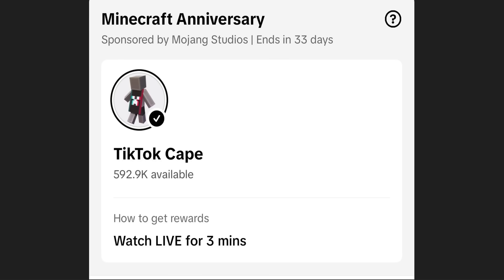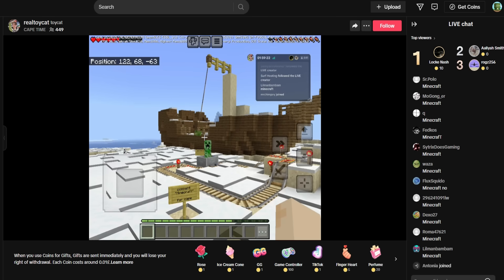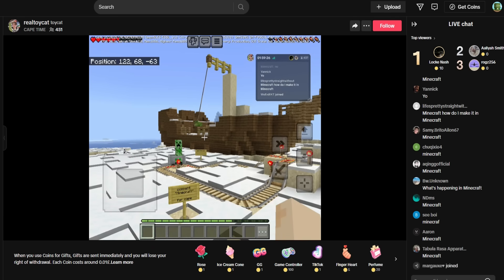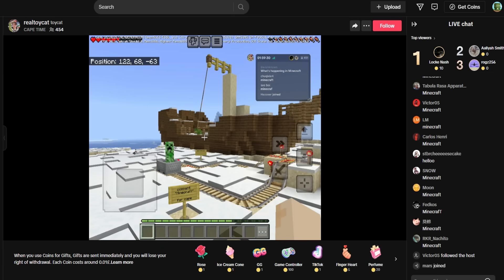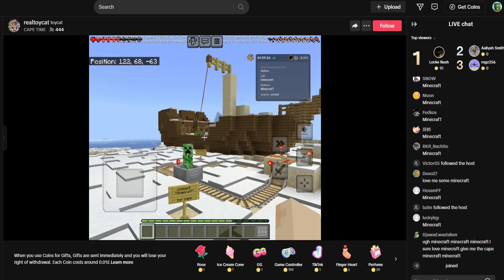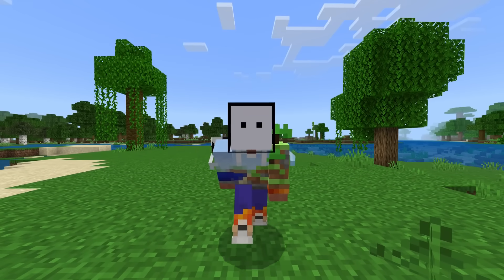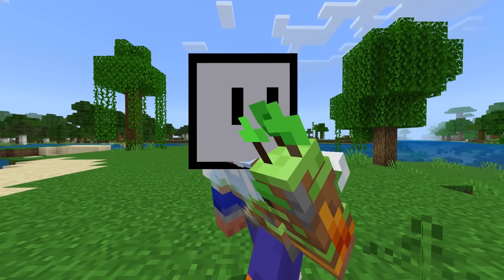This one was completely different compared to the Twitch one though, because with this one you literally have to comment and just watch for three minutes — it's that easy. ToyCat left this stream on and all you need to do is comment Minecraft for the cape. It doesn't just have to be ToyCat; it can be any Minecraft streamer over the next 33 days that do have this enabled, not just the featured ones. I forgot to mention: you have to do this on your phone — it does not work on the desktop version. I tried.